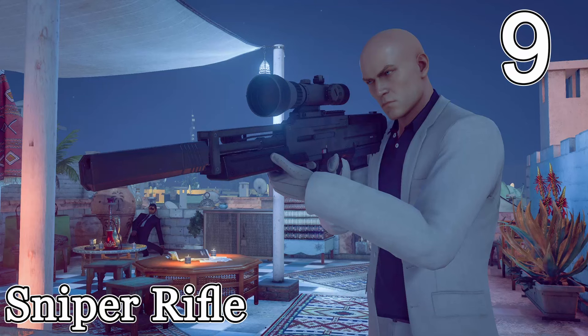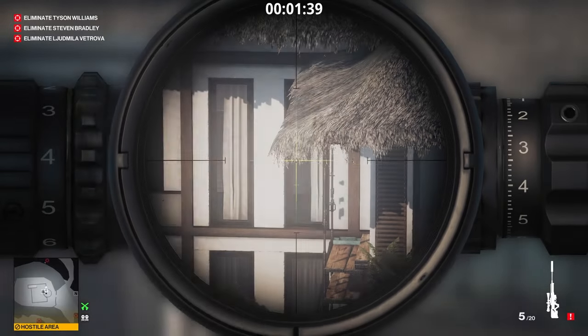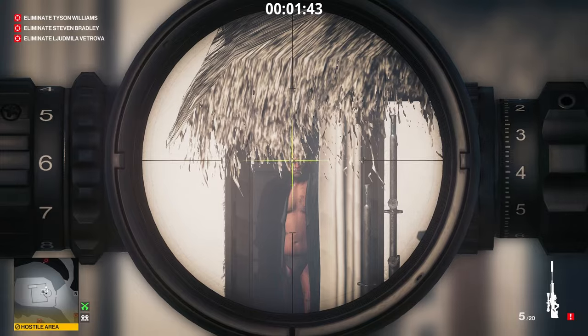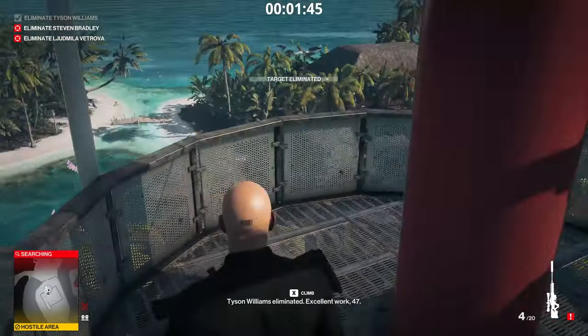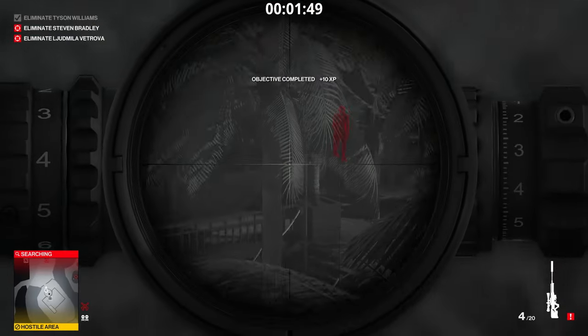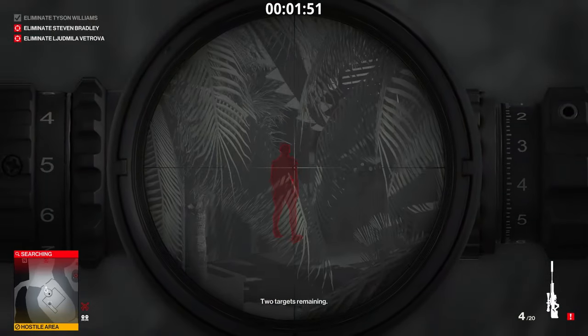Number 9 is the sniper rifle — any silent sniper rifle will do the job for the most part. It's great for completing sniper assassin challenges as well as any long-range shooting, like the church bow in Sapienza or the haystack in Colorado. You can also pry doors open by shooting the lock, allowing access to restricted areas.